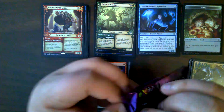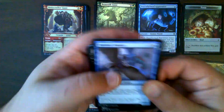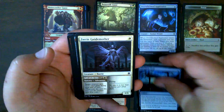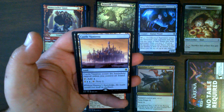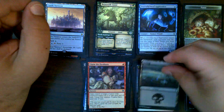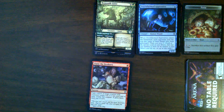Pack ten — ad card, commons and uncommons. Castle Vantress — very nice, that is our second Castle Vantress. We have yet to pull a Castle Garenbrig or a Fabled Passage, which is kind of interesting, considering they're all rares, not mythics. In fact, there are several mythics that we have pulled multiple copies of, but have not yet pulled the rare lands. Kind of funny.